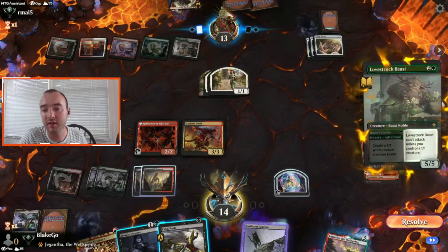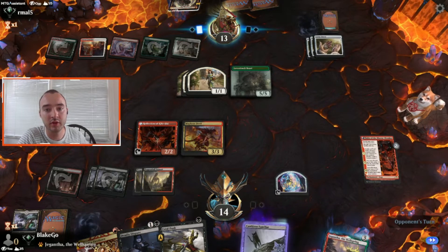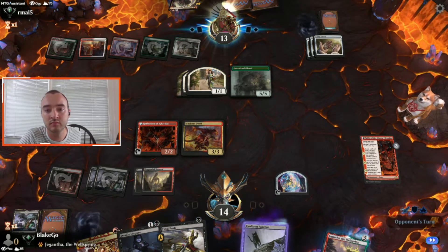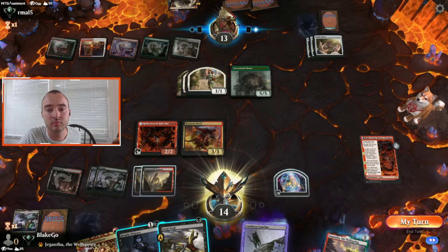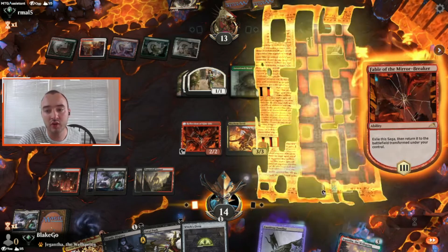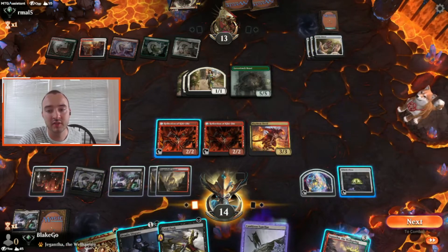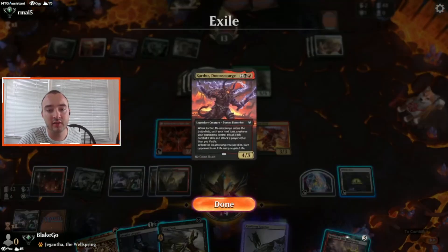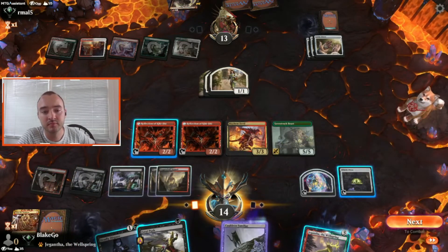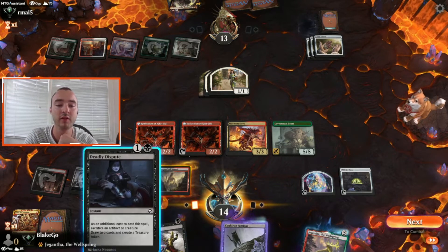We're also going to get to claim a card, so that's going to feel pretty nice. Now we don't have a 1/1, so we won't get to attack with the Lovestruck Beast. Let's claim the Lovestruck Beast as our own. How do we want to sack this thing? Probably want to Deadly Dispute it — we're not going to get to attack.